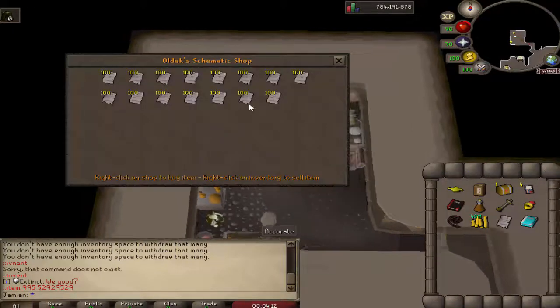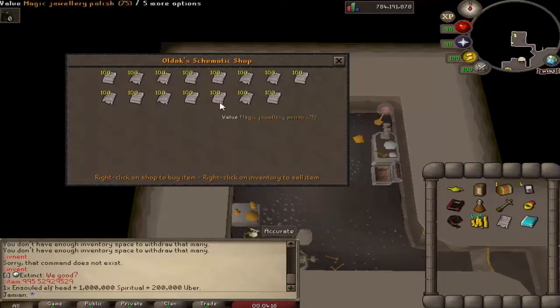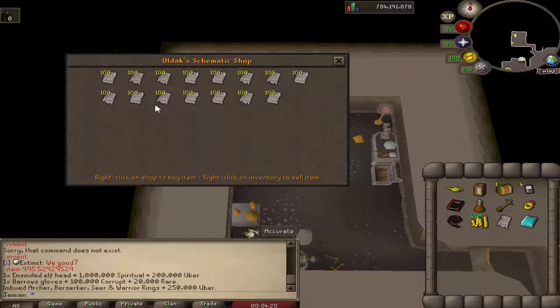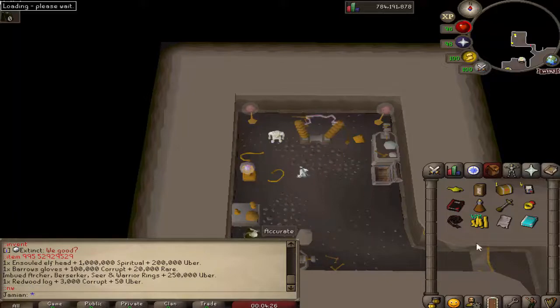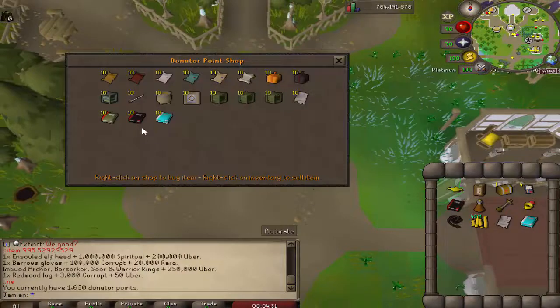Another thing that was added — and this is props to Dark — if you examine in shops, it now examines. This is mostly important for this shop specifically, because now you can see the component costs. And then also with the Donator's Shop, you get a little bit more information on some items. I definitely need to make sure you have more options now that this code exists.